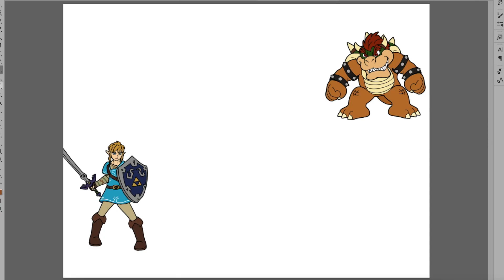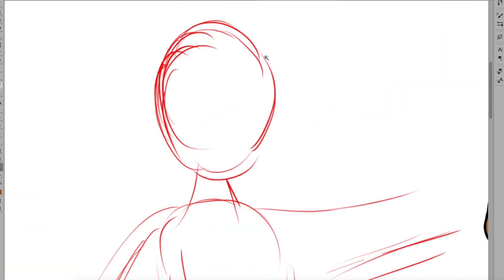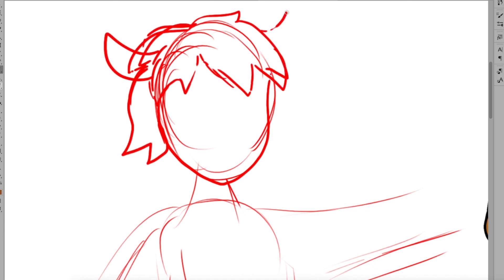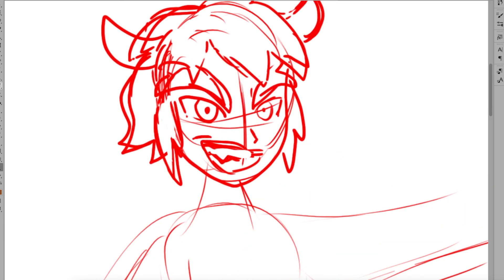So this time I have to make a fusion of Bowser and Link. This was definitely more challenging than the Duck Hunt and Joker last time. What body should I choose — Link's human body or Bowser's reptile body? In my first attempt I gave Link Bowser's body, and let me say it looked pretty horrific.